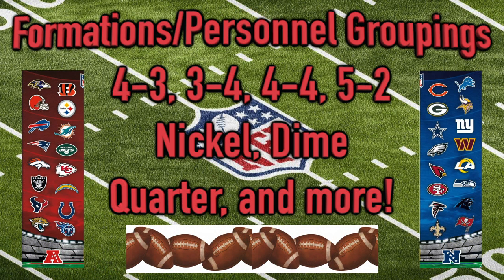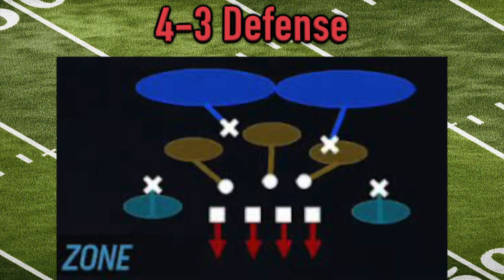Let's finish up by looking at different defensive packages or personnel groupings. We've got four-three, three-four, four-four, five-two, nickel, dime, and quarter — depending on how many defensive linemen, linebackers, and defensive backs are on the field. Starting with the four-three: four down linemen represented by squares, three linebackers as circles, and four players in the secondary as X's. The four-three is a good base defense, geared a little more towards stopping the run game as opposed to the passing game.